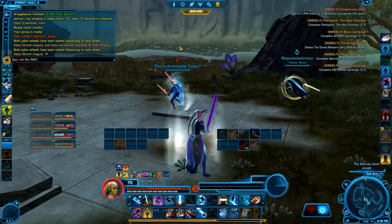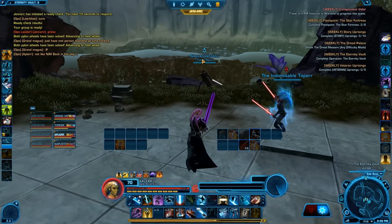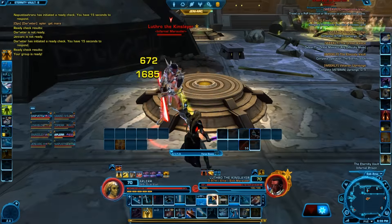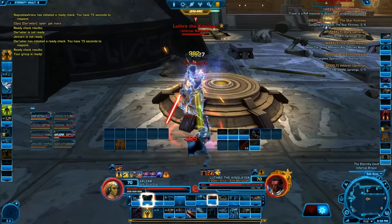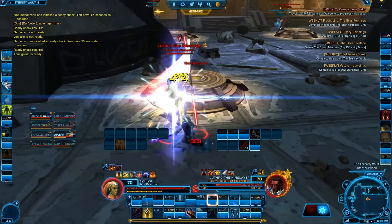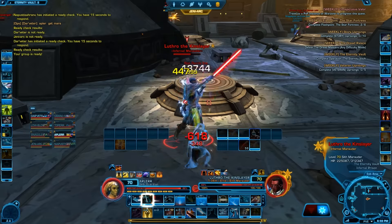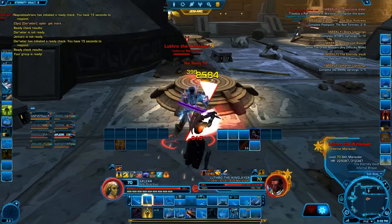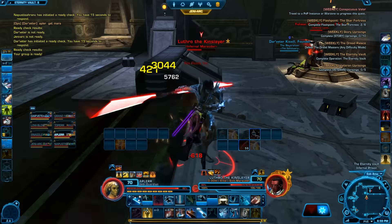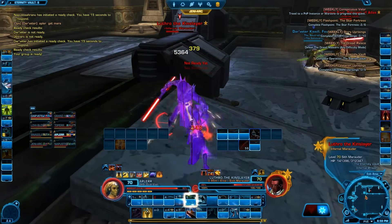Since there are a lot of people still doing level 65 PvP and the PvP level cap is now 70, there are a lot more opportunities to play PvP again. My suggestion is to do a few PvP matches until you reach around level 66 or 66 and a half, and after that you can enter one of the easy operations — Eternity Vault or Karagas Palace — and just kill all the adds to easily reach level 70.